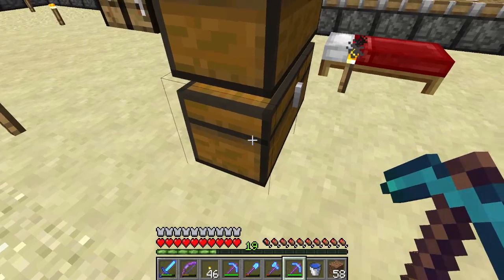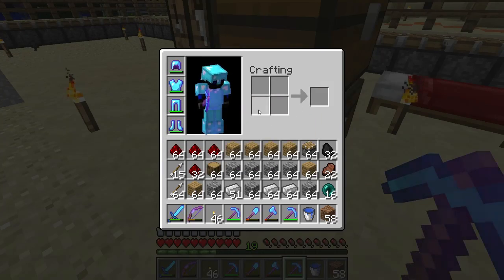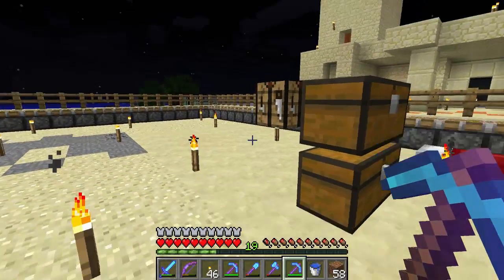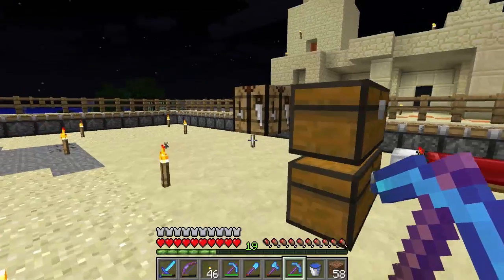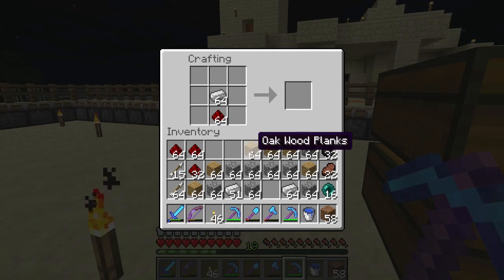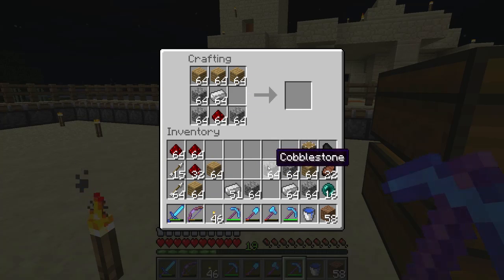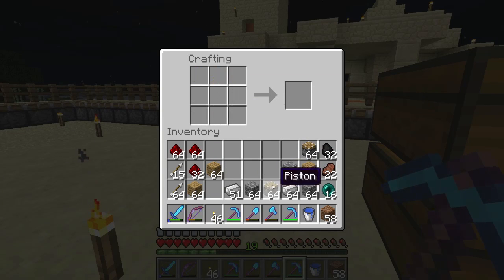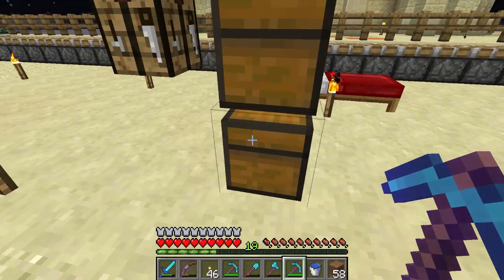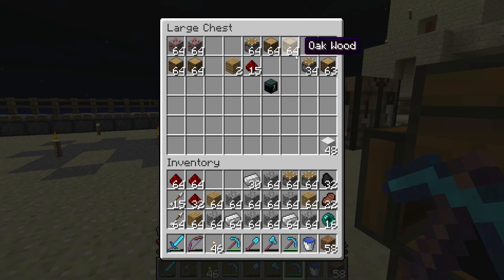When I was talking about the strip mining before — I originally started strip mining in the Extreme Hills biome, just below the little house I've got. The ladder there leads down to that. I was not getting many diamonds at all. I was strip mining for ages and I've got heaps of tunnel shafts going everywhere with those little poke holes and stuff. I just wasn't getting much diamond.